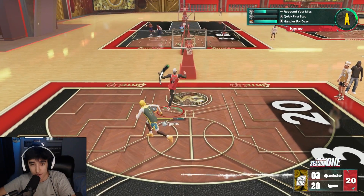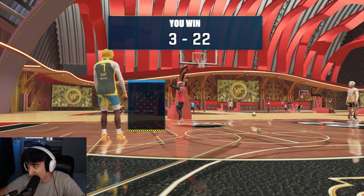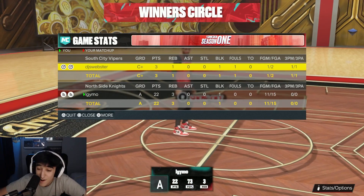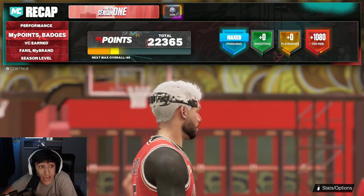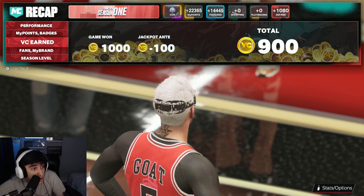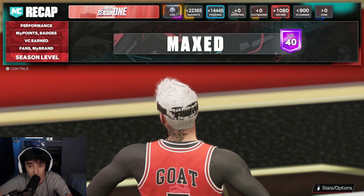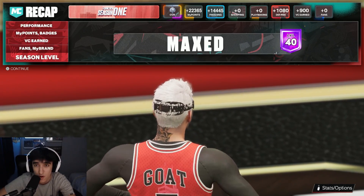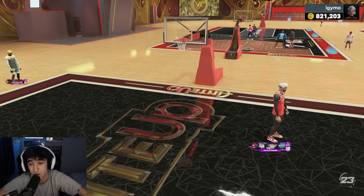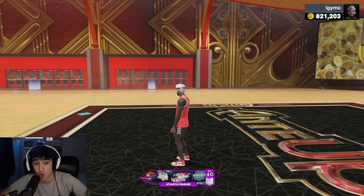One thing I wish is that they added the dunk meter from last year — I actually really like that dunk meter. But they don't have it anymore; they only have it for alley-oops. First game doing this: 11 for 15. How many finishing badges did we get? We got 22,000. This might be the fastest way to max a build. If you have a build with contact dunks, bring him to the one-scorer and skill dunk — you'll just get a whole bunch of finishing badges. We got 14K finishing. You might get to 99 super quick.